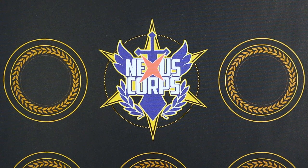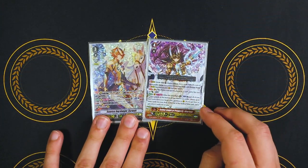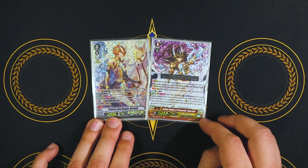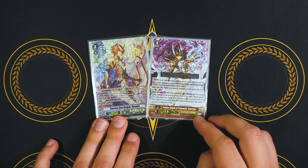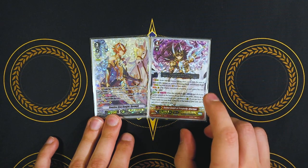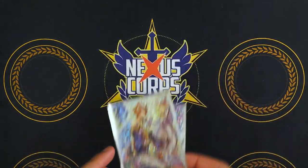Hey everybody, welcome back to the Nexus Core. I'm Richard, and today we're going over Premium Gurgit with the new support from the new Premium Collection 2022. Isidrus kind of gives off the same vibe as Gurgit, just with that whole rear guard's placed by card abilities gaining power. I decided to give my Premium Gurgit deck a little bit of an upgrade using units based on Isidrus's ability, so I'm just going to go over what the deck looks like right now.